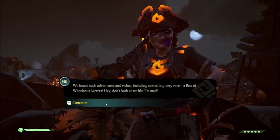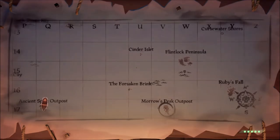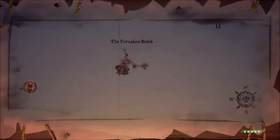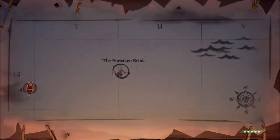To discover what really happened to the crew or who's lying, go ahead and head over to the specified island. The first island on your journey will be Forsaken Brink. The NPC is right there and it is super easy to find.